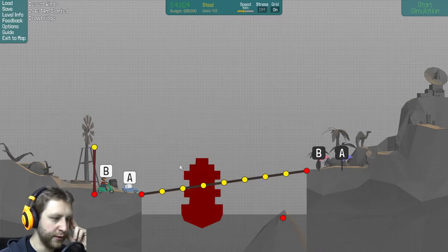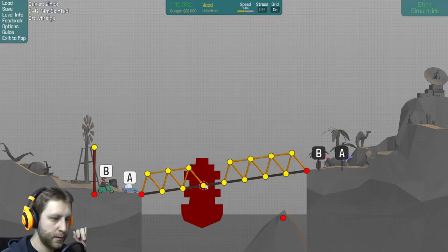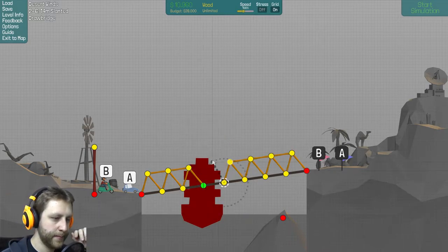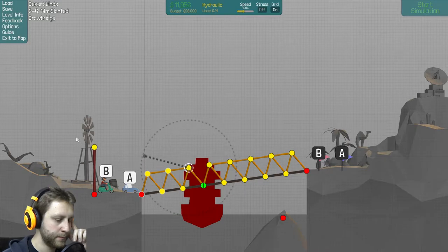I'm going to place a steel body over here because why not? And then start with some triangles. Let's see if I make the split joint here. And put some hydraulics — oh, I can't put them there.